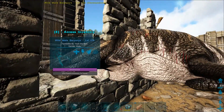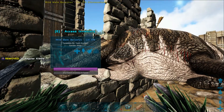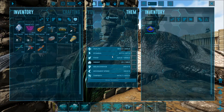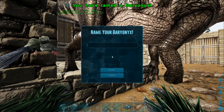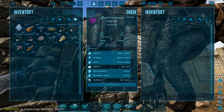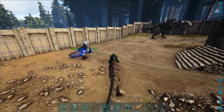I've made 7 kibble — hopefully that's enough to tame him out. Almost ready to go, just one more kibble to craft. Get the saddle on you, and this is going to be our main water mount for taming the Basilosaurus.